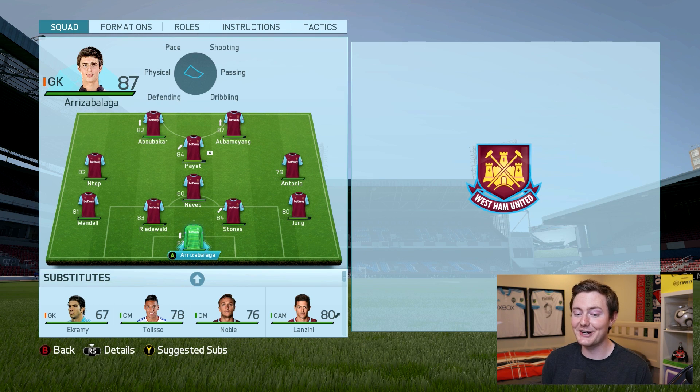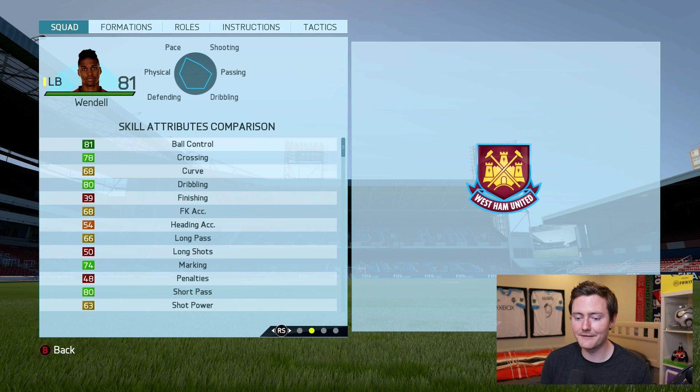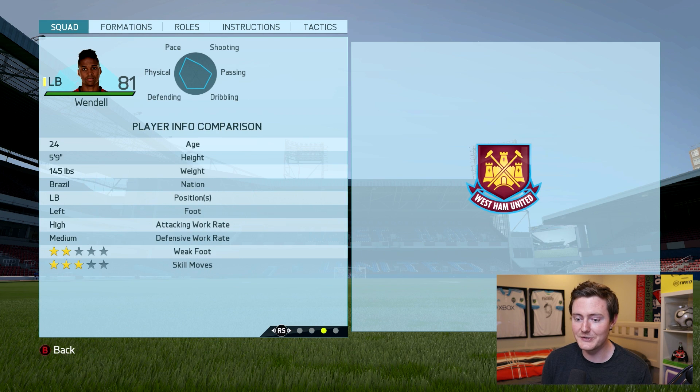We're off to quite a start here with our goalkeeper, Kepa Arizabalaga. We got him to an 87 overall rating with the help of player training, and he was a big reason why we were able to achieve the things we did in this career mode. At this point, circa 2016, he wasn't quite as high profile — he was mostly known in the career mode community — but in the following years he moved to Chelsea and made a name for himself. At left back we have Wendell, who in this FIFA was just a ridiculous left back, especially for his rating. He was super quick and we were able to develop some of his defensive stats to make him a quality fullback, especially one to use in-game.